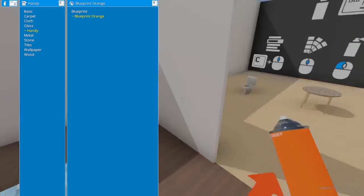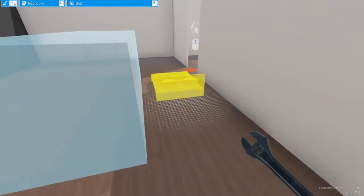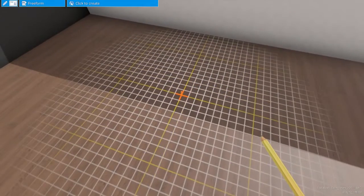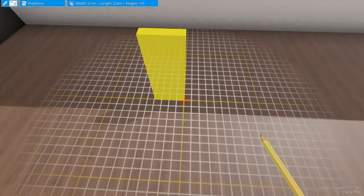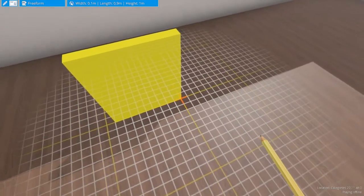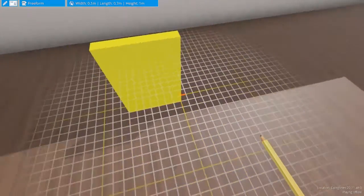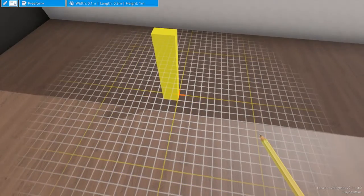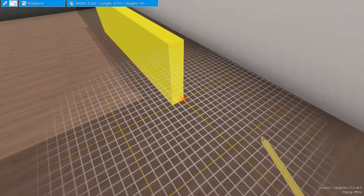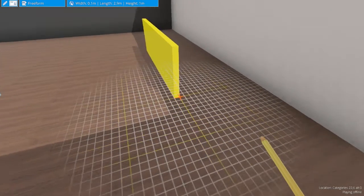Two things you should be aware of when you're building. Let's go to the freeform mode. It's a little hard to use the grid on the floor because you kind of just have to count out the things. The grid moves with your cursor, so as you're counting out your steps, the cursor kind of moves. And it's really hard to say, if I want to make this five meters long, it's really hard to drag it out and get a good idea that you're exactly five meters.